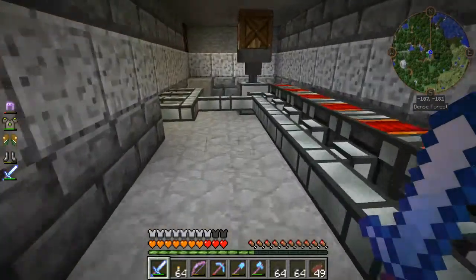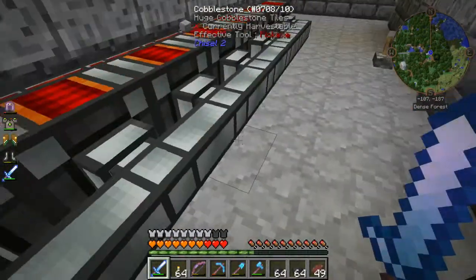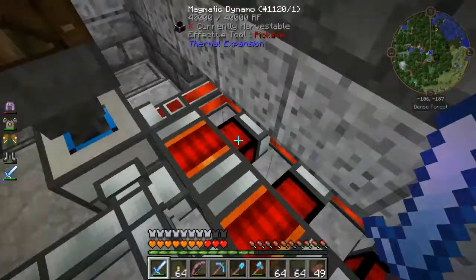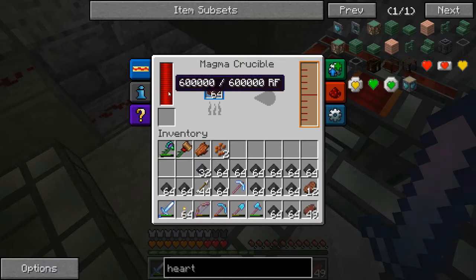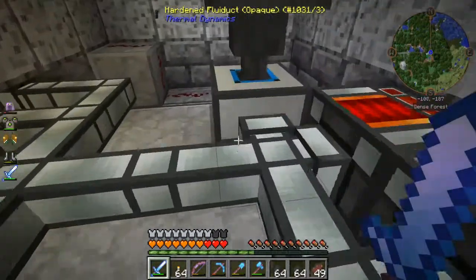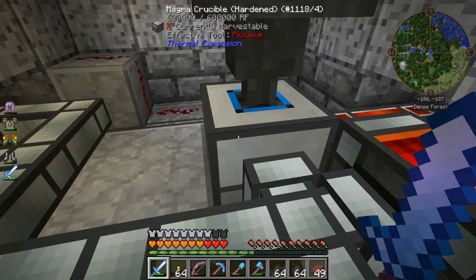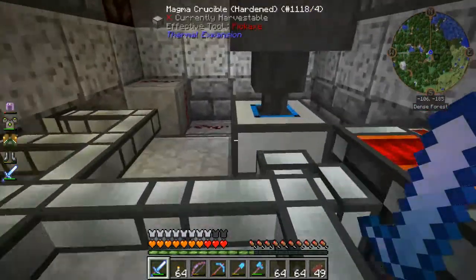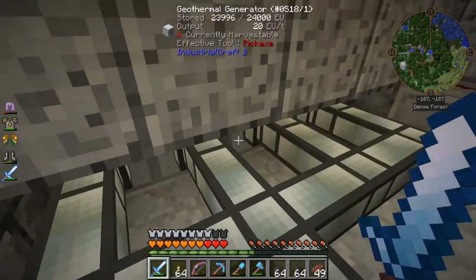Look how clean and tidy this thing is. Look at the amount of RF we're generating — 38,400. That is the total amount that the RF is holding at the moment. The magma crucible holds 600,000. I found out that you need five magma crucibles — sorry, five dynamos, magma dynamos — to basically create a self-sustaining system for a hardened magma crucible. I've got seven on here. The other two are just to generate extra overflow power so I can divert the lava into my geothermal generators.